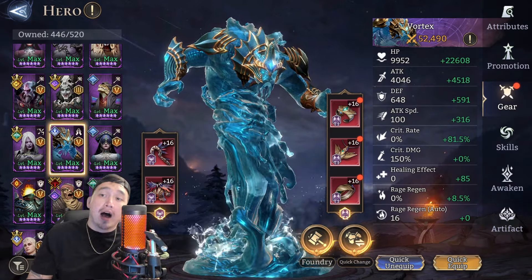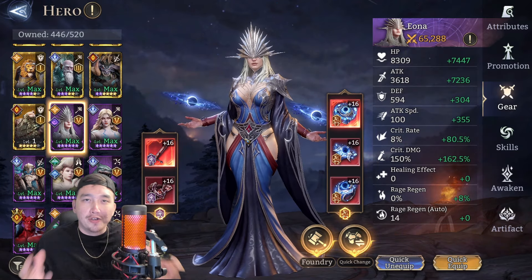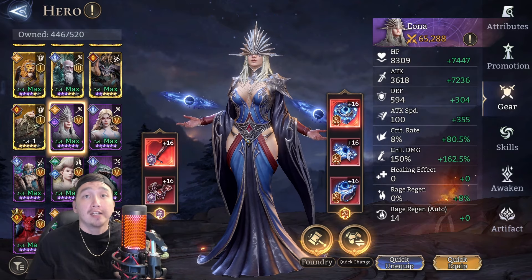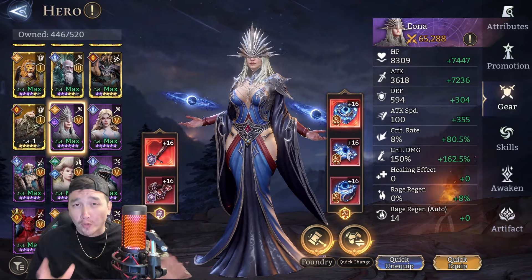Then we've got Iona. I put her in a pretty good set - you're going to need to have her in pretty good gear. Soulbound Arcana is definitely the best for her, but if you don't have access to the tier two sets, I would highly recommend the Curse set - it's a beautiful set for her. Her attack speed is at plus 355, her damage is attack-based so you want attack as high as possible, and her crit rate is almost at 100% with crit damage at plus 162.5.